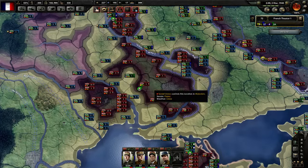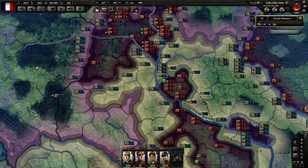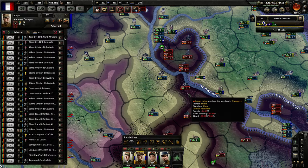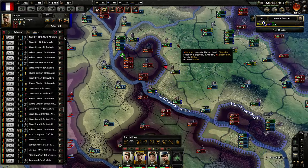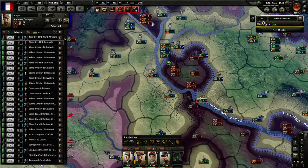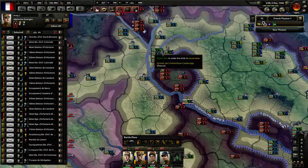Our allies are mostly covering all those encirclements and should be slowly pushing and cleaning them out. We have some divisions of our own here and there. So I guess we'll try to cut those encirclements into little pieces to make them smaller and easier to finish.